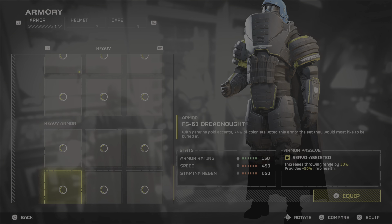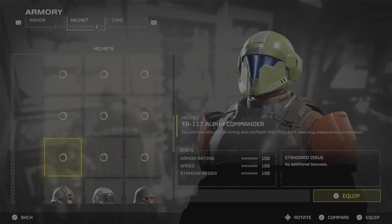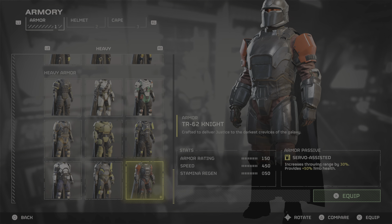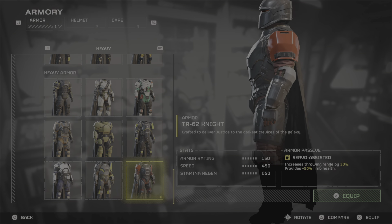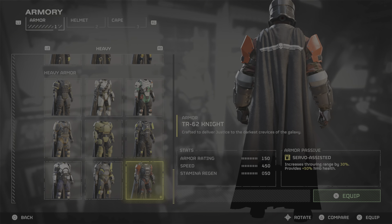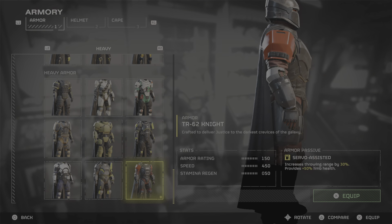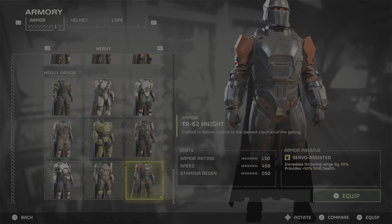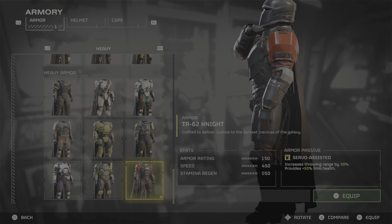The second armor set is the TR62 Knight, and this one's actually pretty cool. It looks pretty awesome. This one is the TR62 Knight, crafted to deliver justice to the darkest crevices of the galaxy. Armor rating 150, speed 450, stamina regen 050. Armor passive is servo assisted: increases throw range by 30 percent and provides 50 percent limb health. The servo-assisted passive is like when you have mechanical limbs — it also makes you throw grenades farther than usual.